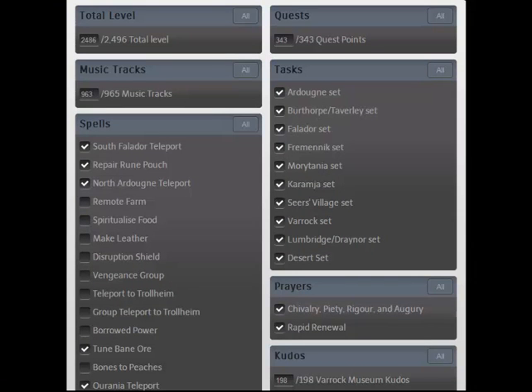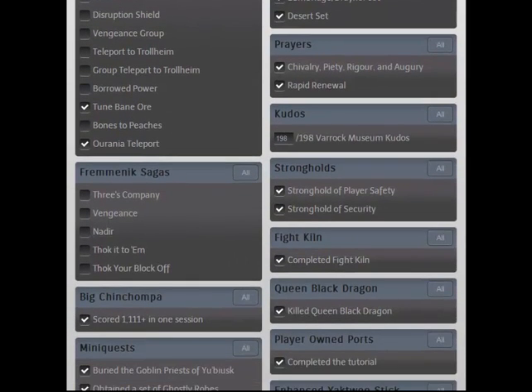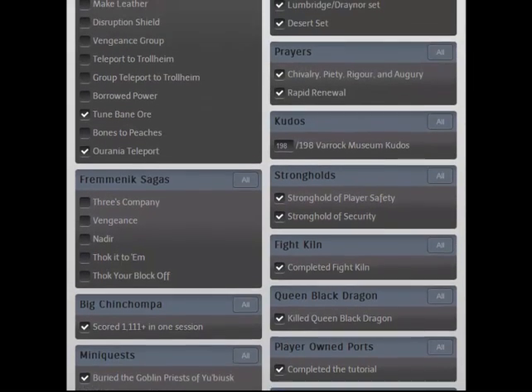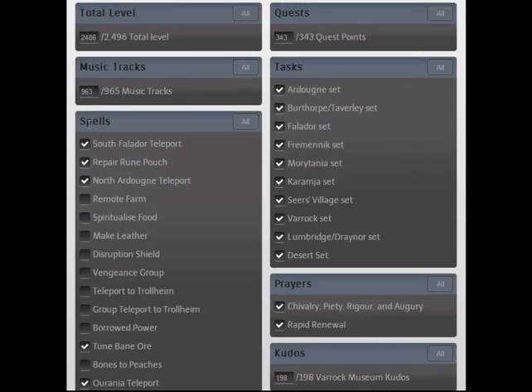To finish off the video, we're going over the Completion Cape checklist. Not a whole lot has changed because I did not do any Livid Farm spells — I've just been doing so much Slayer, and when I'm not doing Slayer it's PVM or Dungeoneering. Livid Farm is very time-consuming. The things that changed are: the claim reward from Klaus, laying Clarence the Mage to rest, and burying the Goblin Priest of Gu'Tanoth. I also got a Dungeoneering level, and should be getting another one very soon.